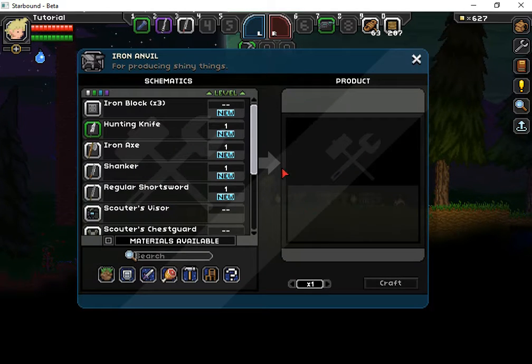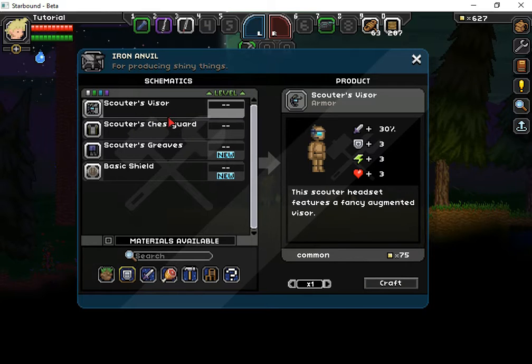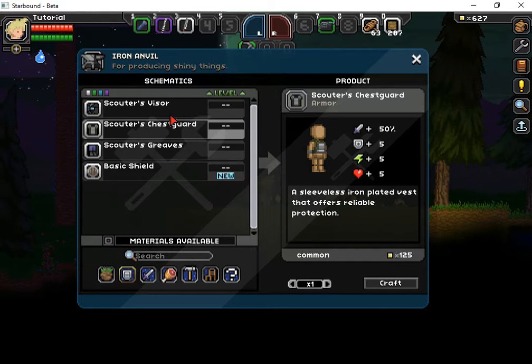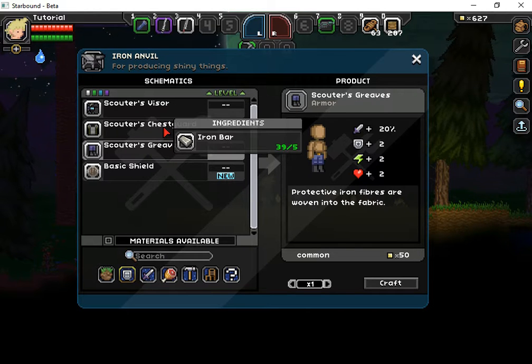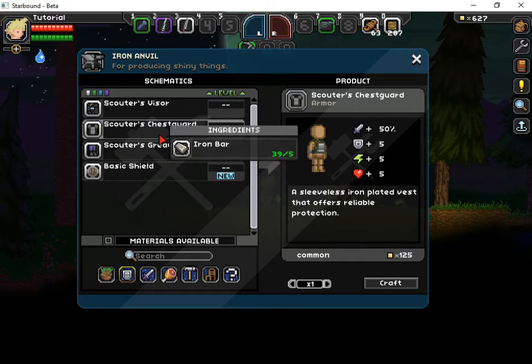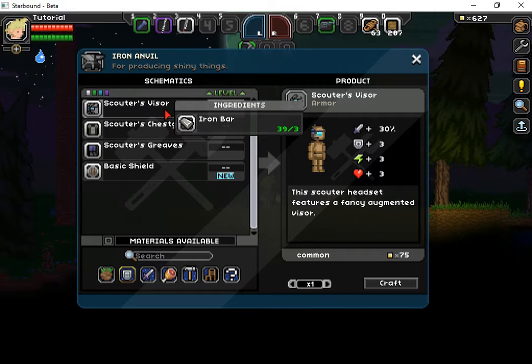click on the iron anvil and you should click on the shield and you will be presented with this menu. For me I have Scouters Armour and that is a human type of armour — it may be different — but the point is it is made of iron bars. You need a total of, I think, 9.